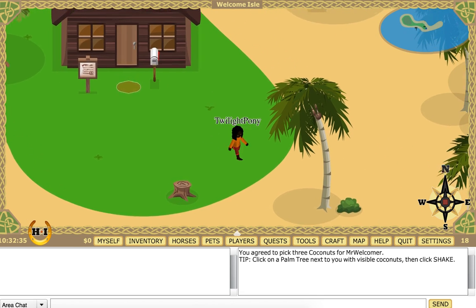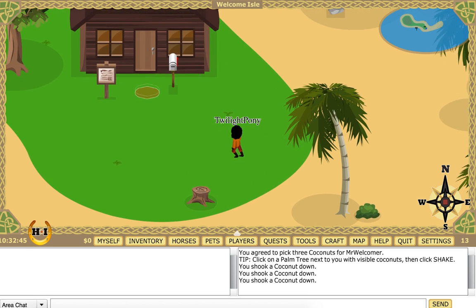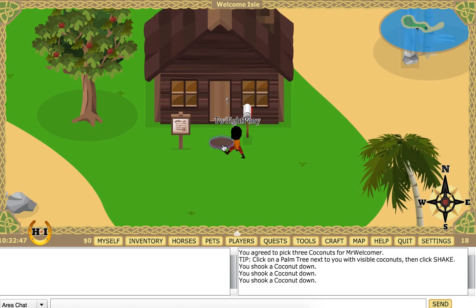Now — you put the lime on the coconut — shake the coconut tree. You shut the coconut down. I believe we got all the coconuts we needed.